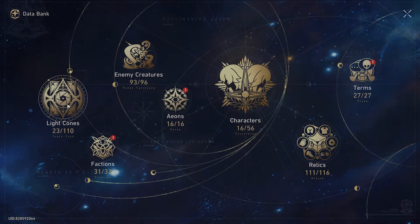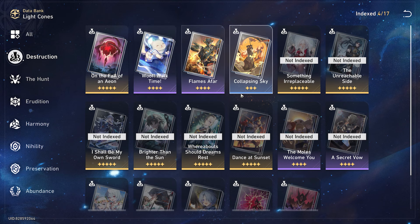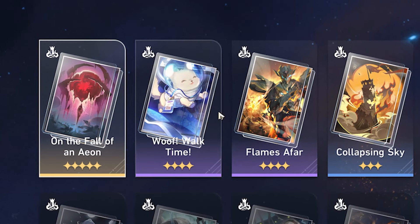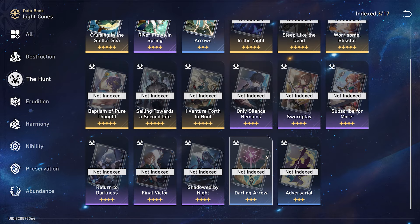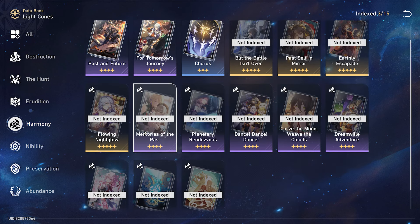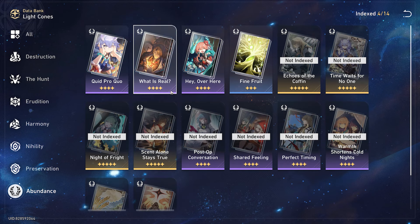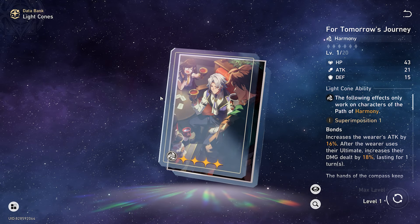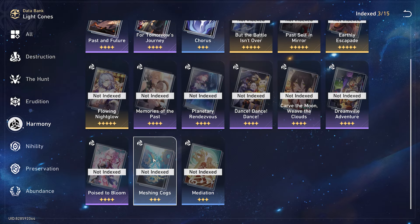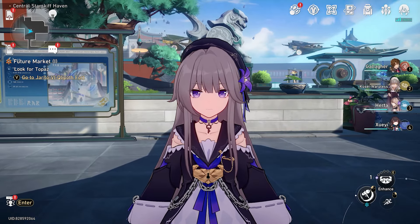As for their light cone databank, it's interesting to see as well. We have the three light cones from the shop. For Destruction light cones they have one five-star, and I think these two are both free. For Hunt light cones, they only have three. They don't even have the other two three-star light cones — they're missing three-star light cones in every single path. Most of these you get from events, and same with things like the Gwenyfin camera event and For Tomorrow's Journey. Most of these you just can't get normally without wishing, which is really hard. So this account is going to probably struggle a lot.